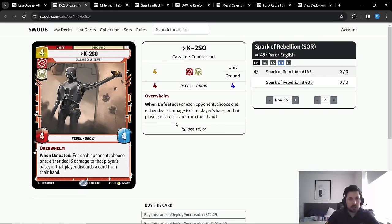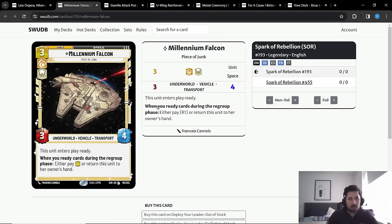K2SO is not as strong in Leia compared to Sabine because we don't have access to Energy Conversion Lab, but it remains an auto-include in the deck. It populates the board, and K2SO will deal at the very least three damage to the opponent on top of forcing them to mobilize resources to deal with it. Next we have what is a five-drop in the deck — the Millennium Falcon — probably the most surprising card you're going to see in this deck.